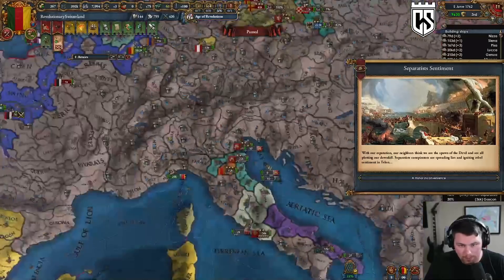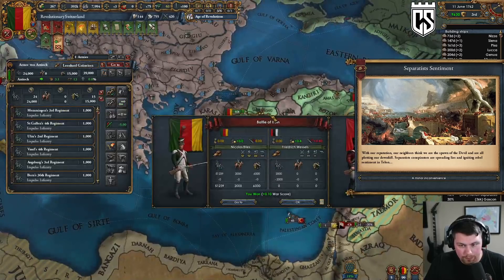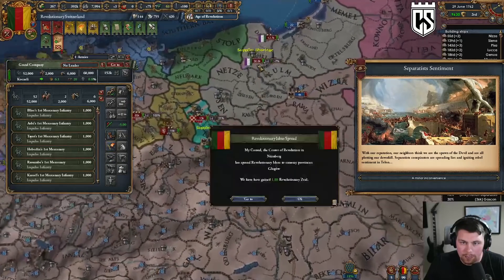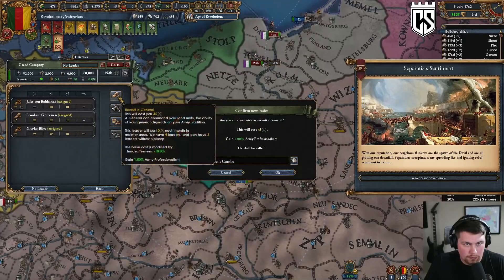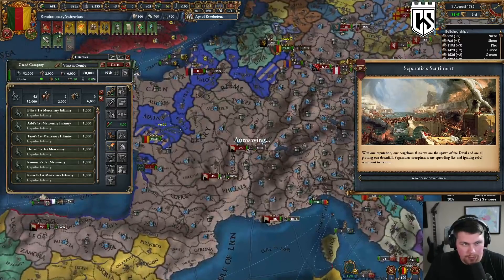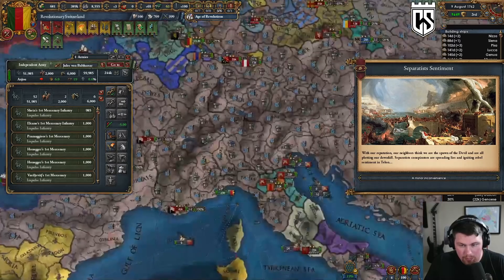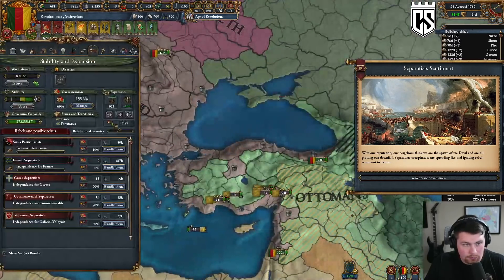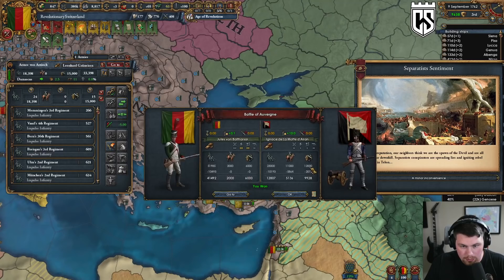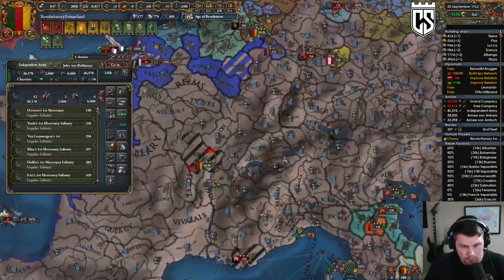Let's make sure we are occupying as many provinces as possible. There's a big stack down in Damascus — let's go handle them. Lots of rebels again, we are overextended of course. Let's have these guys handle rebels. Greek separatists? Those are Lesbos separatists — see what I did there!